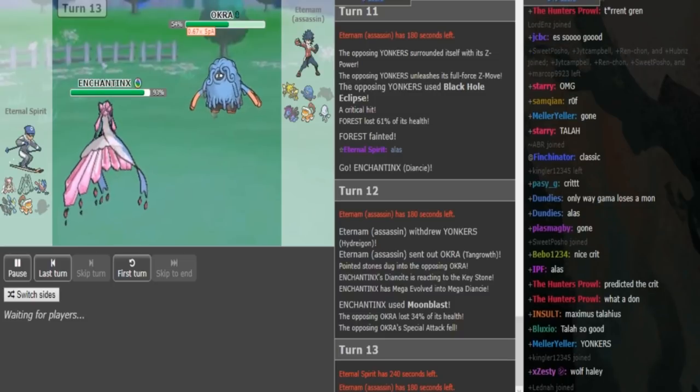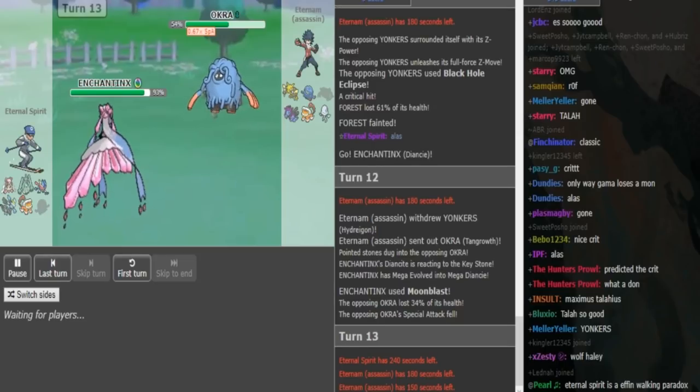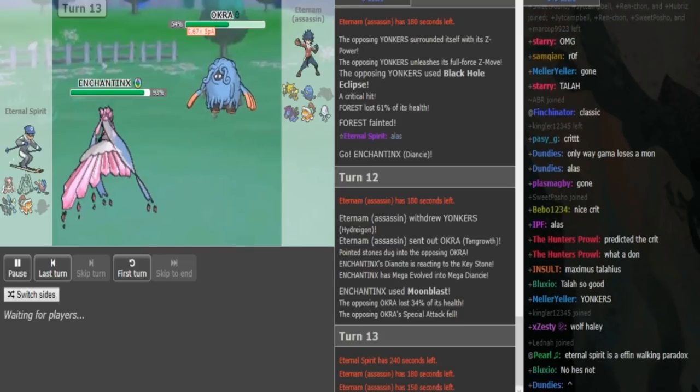If he loses the Greninja, Diancie is 110 base speed, right? Diancie outspeeds Blacephalon, so as long as he has it around he cannot be speed swept by Blaze unless the Blaze gets a Speed Boost. I don't know if it is that yet — the Speed Boost set — but I don't think it's Scarf Modest because Lando is already Scarf. He still has to be careful about Kyurem coming in.